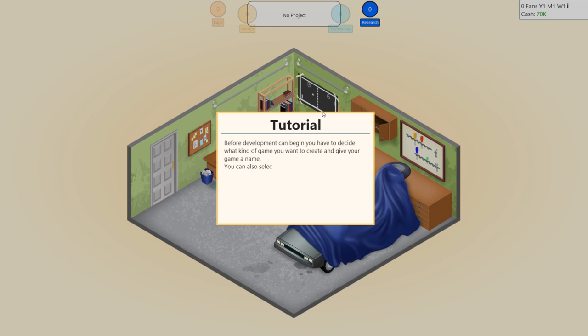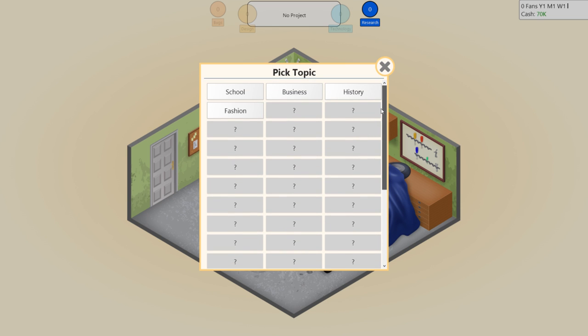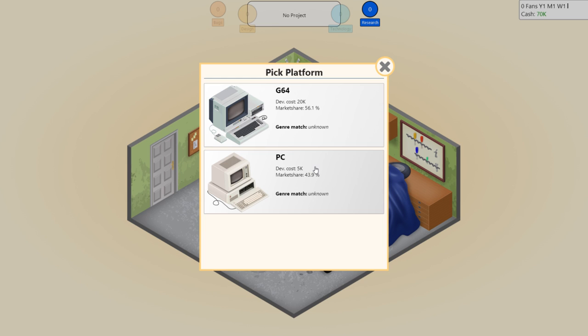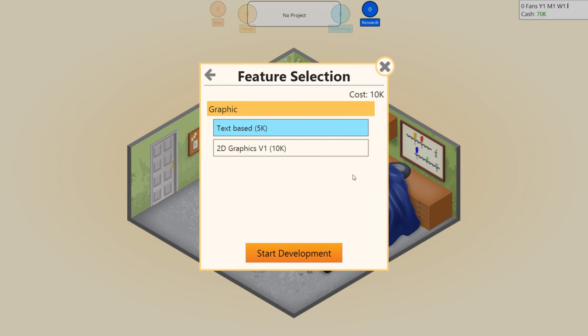Let's start developing your first game. Before development can begin, you have to decide what kind of game you want to create and give your game a name. You can also select which graphic technology your game should use. Your options are initially limited, but once you have experience, you will be able to unlock new options. PC is cheaper, but the G64 has more market share. I'm going to go with PC for my first one - I don't want to take too many risks. It's a history action game and we're going to call it Assassin Crid. Basically, I'm going to be ripping off actual games throughout this playthrough.